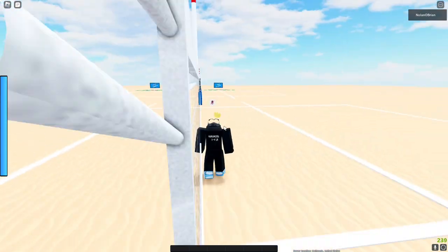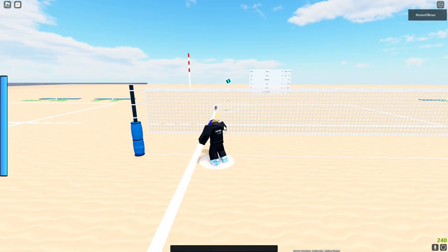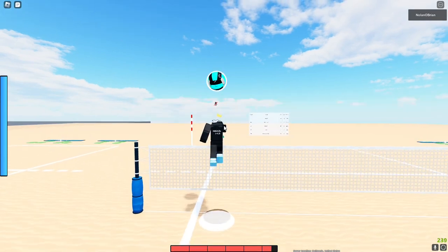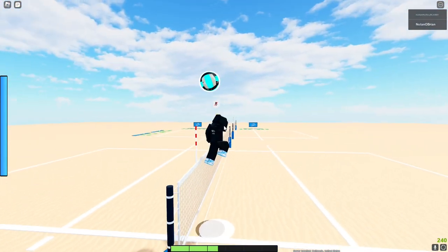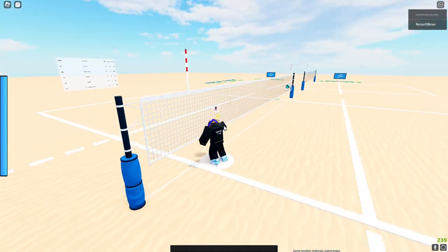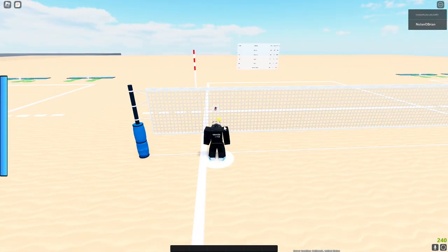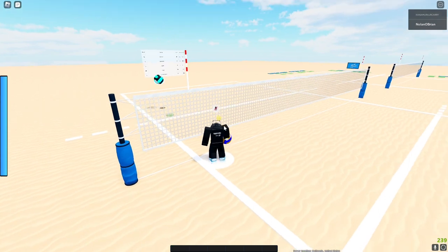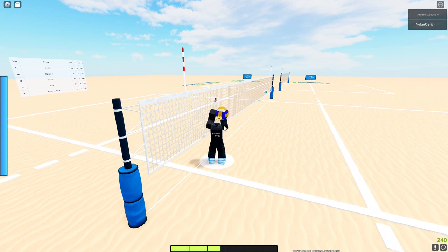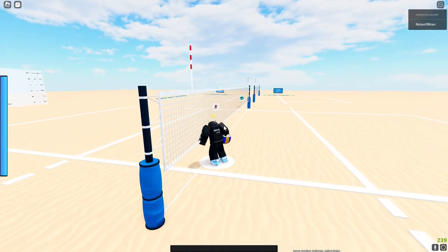Where you're facing is where you're going to spike. Spacebar, left click aiming straight is a straight spike. Cut is another type. How hard you press or hold left click is how hard you spike the ball. You got to control your power.